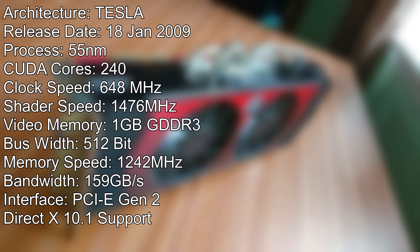The card has 240 shader cores running at a default clock speed of 648 MHz, with a shader clock speed of 1476 MHz. The 1GB of GDDR3 memory runs at a default clock speed of 1242 MHz on a 512-bit bus, giving a total of 159 GB per second of bandwidth. It runs using PCIe generation 2.1.